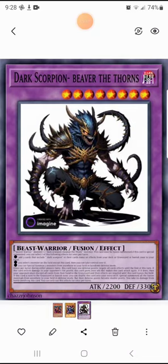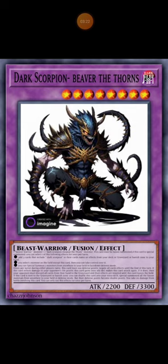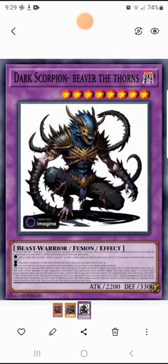Effect number three: you can special summon two monsters from anywhere to your field in face-down defense mode — like you can set two cards, one of the jar cards in face-down defense mode, and a spell card or Mystical Elf or whatever her name is. Then, once per turn during either player's turn, this card loses 100 defense points and negates all card effects until the end of the turn.